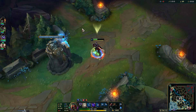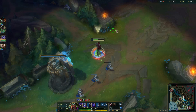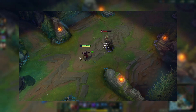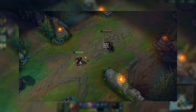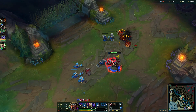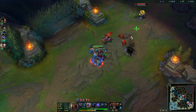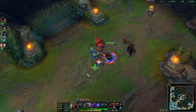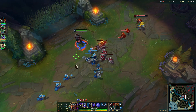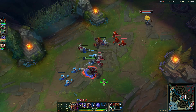Once he hits level 3, you need to start paying more attention. The typical post-level-3 poke combo is W, E, Q: he places the W on top of you, slows you with E, and tries to hit you with double Qs from both himself and his shadow clone. While the E damage doesn't double with the clone, the Q does. It's most important to avoid getting hit by three of his abilities — Q, E, and clone Q — but if you get hit by any two, you're probably losing half your health with Electrocute.